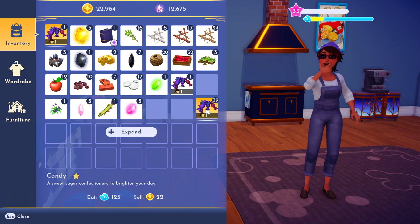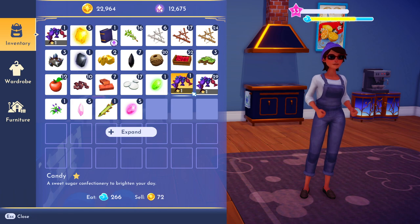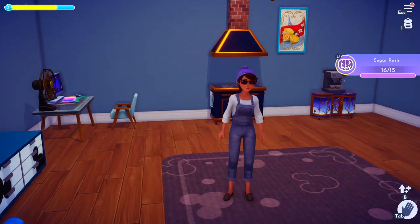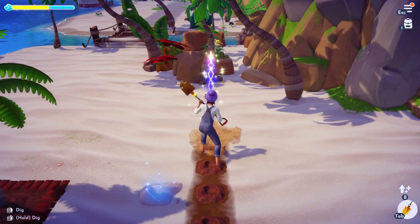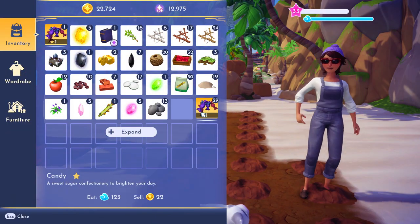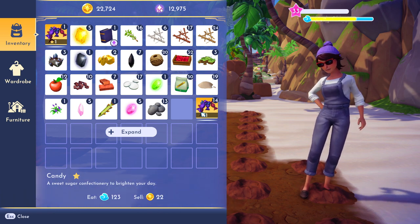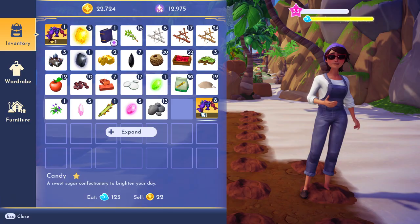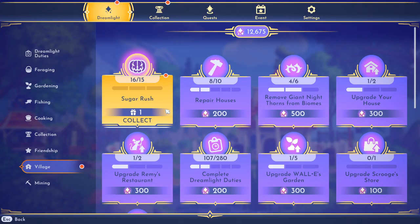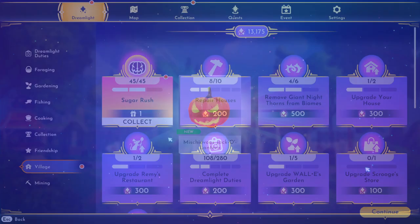For Sugar Rush you can just spam eat those 45 candies, but you'll notice that when you eat around 10 to 15 of them you get quite an energy boost — so if you're doing a bunch of stuff around your valley anyway, you might want to only eat like 10 at a time to take advantage of that. I'm going to replant all the sugarcane I used, so I'll eat about 15 at a time to use that energy to dig holes and plant. Whether you eat them one at a time or spam all 45, you'll end up with the same three jack-o-lanterns.